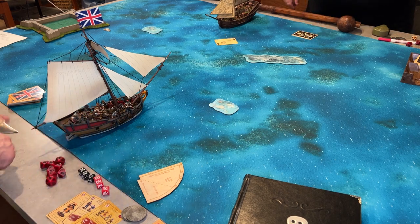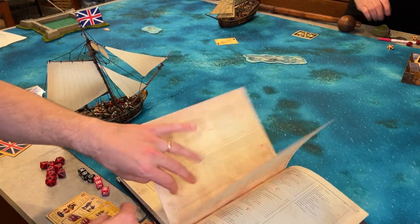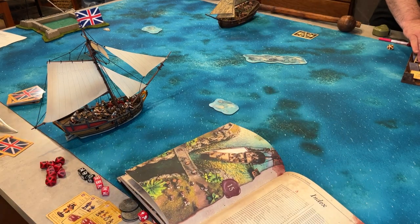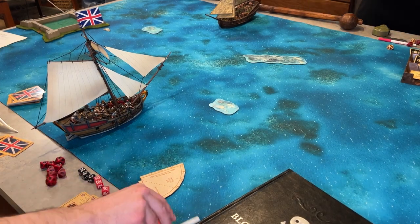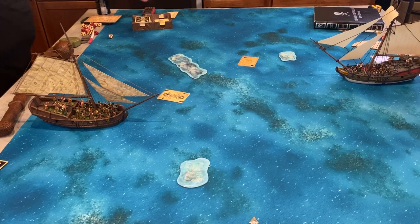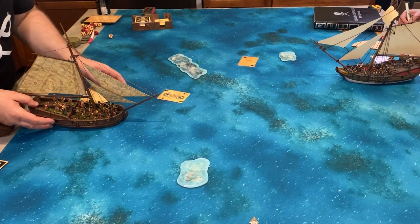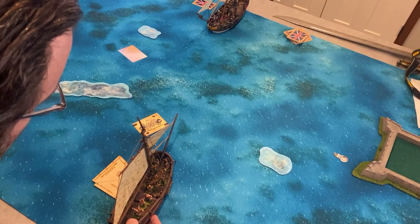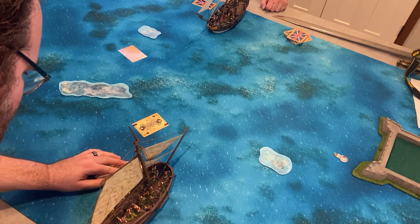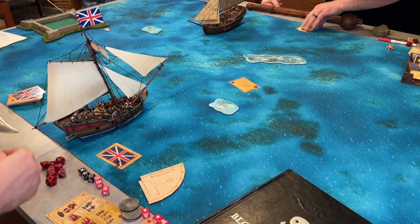We draw cards — four of clubs to his king of spades. I'm starting at four inches; we're both running Balandras. Windward zero. I'm going to move four inches forward and activate my warriors that are lying down — they do nothing. Pretty exciting. Guy attempts a turn to bring his guns to bear but doesn't want to turn toward me because he fears the rake.